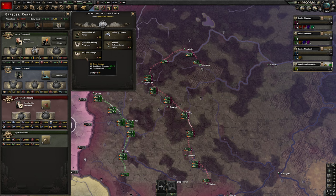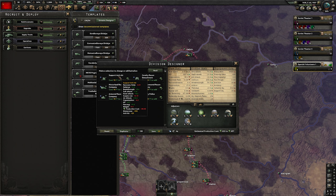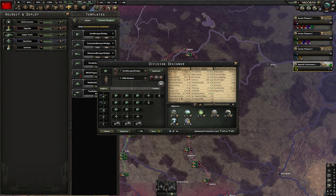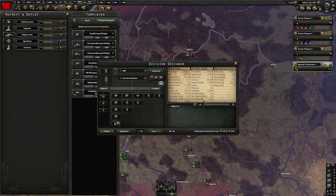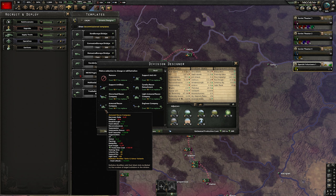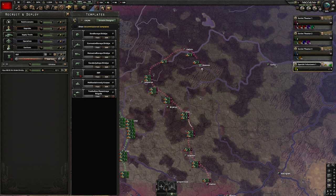We also pick the air spirits, air crew surveys, and centralized control. We make some adjustments to templates — starting with the default, add the engineer company and anti-air. The rest is fine, I like the combat width of 18. We also change the defensive division — I like changing the name to 'def' and bringing the combat width to 10. It's a very flexible and good defensive combat width. I add the engineer company and support anti-air.